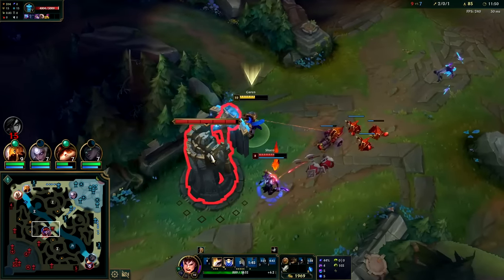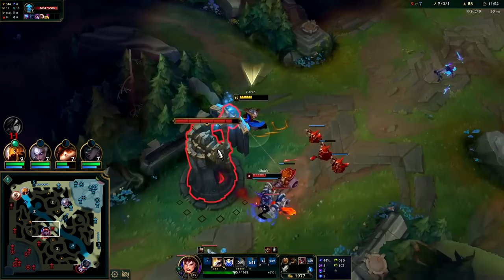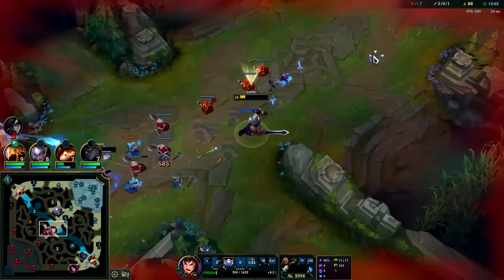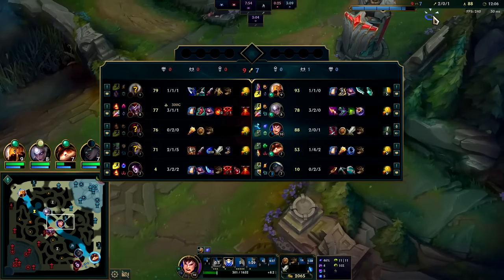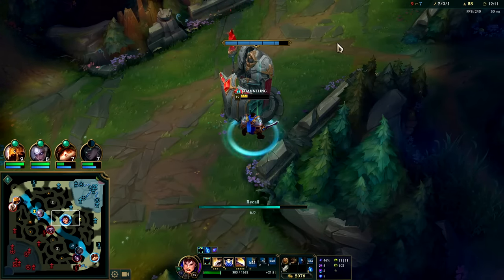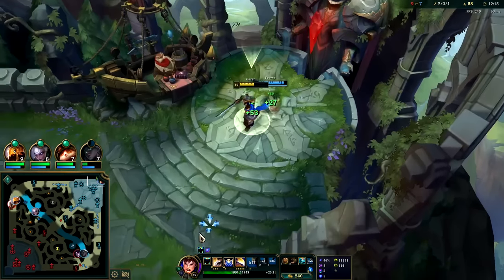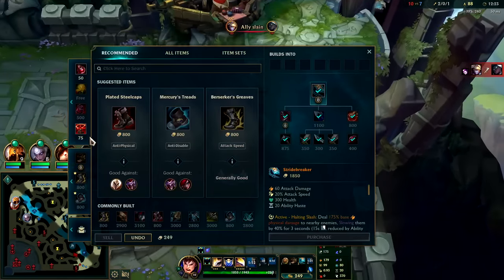I don't think we can kill him but I'd like to get a play. I'll hit him with Q-E — oh I almost killed him. Time to reset. It's an AP Shaco — AP Shaco was nerfed. I can afford Stridebreaker! Game's over — we made it to Stridebreaker, we're level six-plus and we haven't died. That is Garen's win condition.